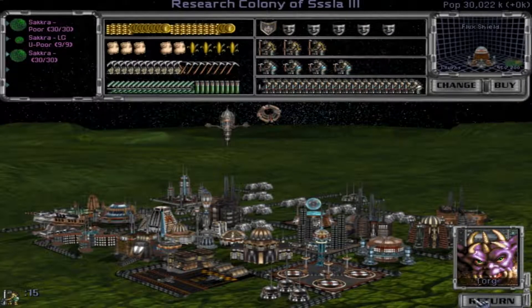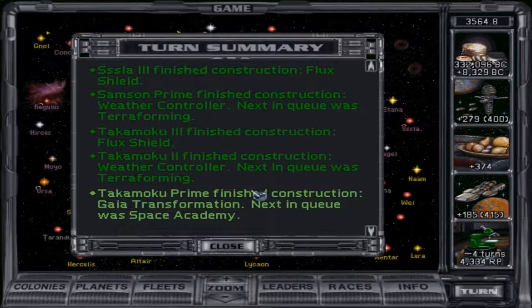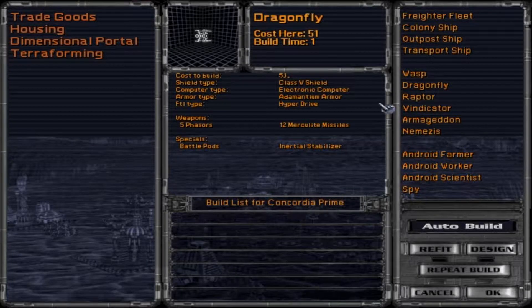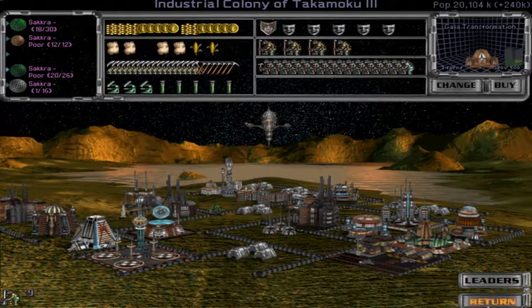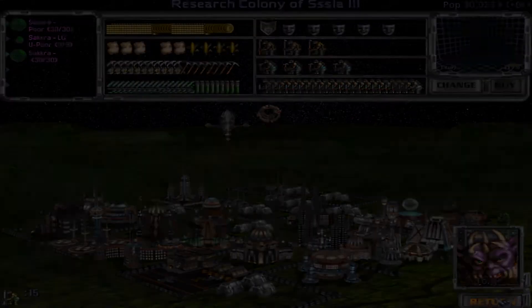I will of course refit the ships — I will not be using the small ones anymore. Flux shield — lovely. Now we can terraform.